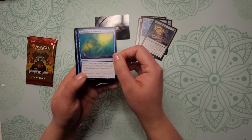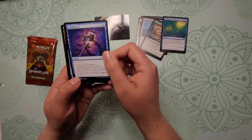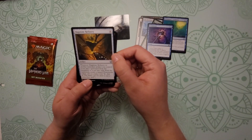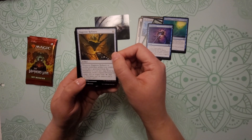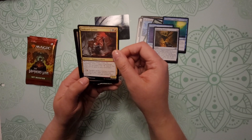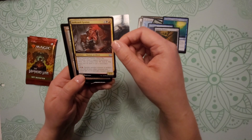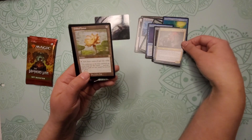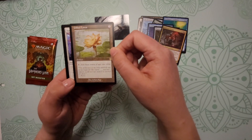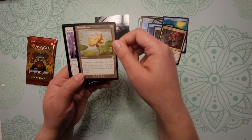Involuntary Cooldown. Defabricate — one of our uncommons. Slag Stone Refinery — another uncommon. All right, Junkyard Genius — he's another uncommon. Oh look at this, Gilded Lotus! That looks like it's one of our historical cards here, pretty fancy.